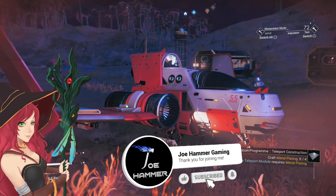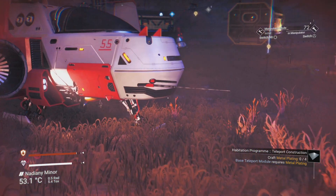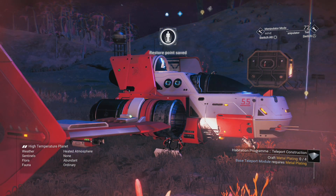I'm going to show you how to save your game in No Man's Sky, being it doesn't make this incredibly obvious. First things first, the most easy way to save your game is to get in and out of your ship. Almost always this is going to create a save game for you.